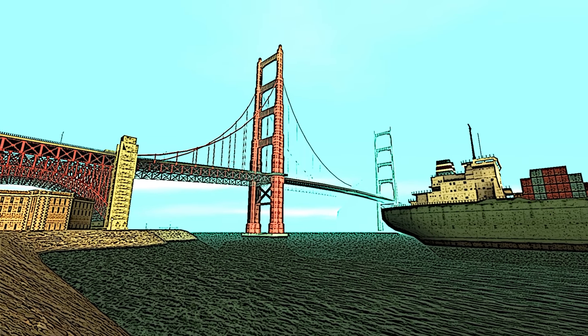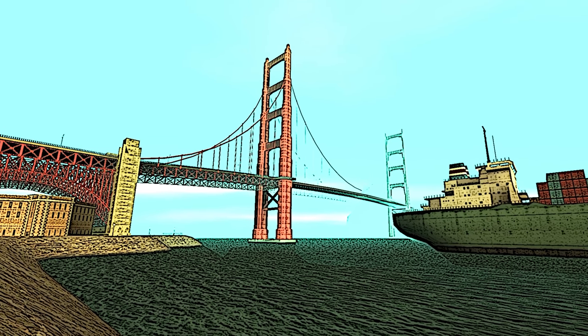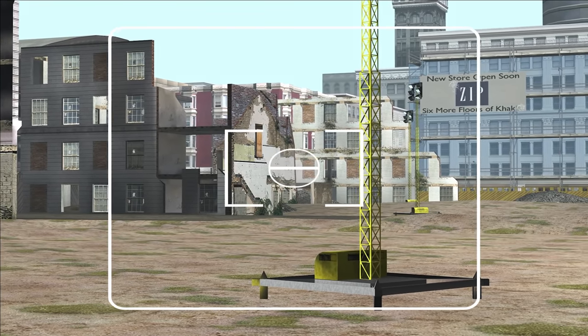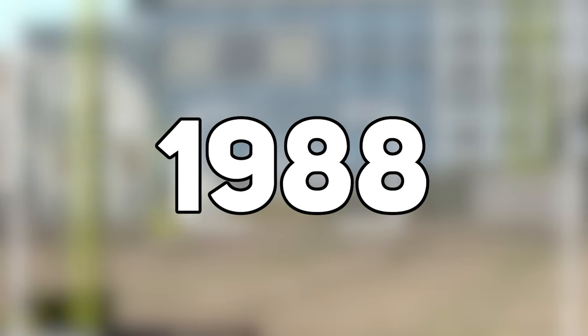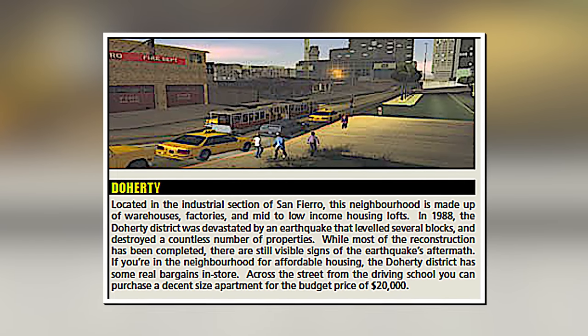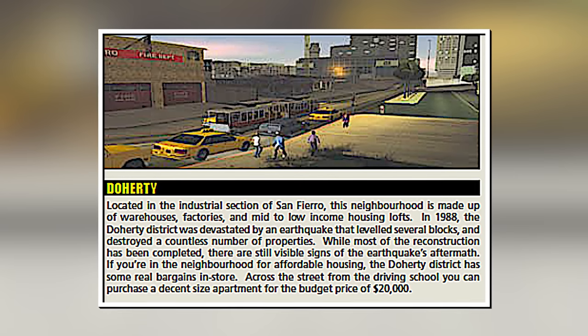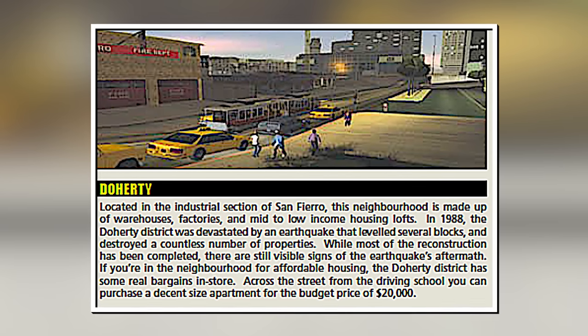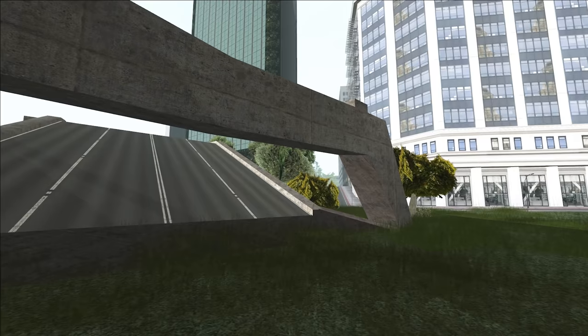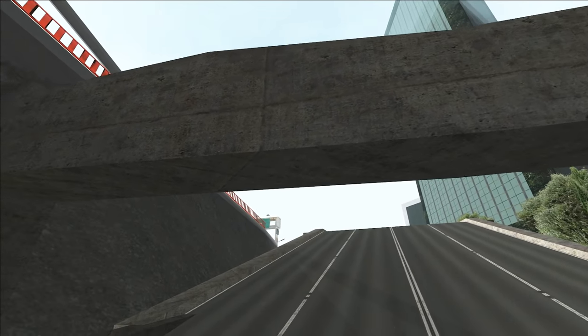Moving on, we go to the state of San Andreas, where the topic will be earthquakes. Throughout the history of GTA San Andreas, a total of two earthquakes have happened, the first of which occurred in 1988. This earthquake was very powerful, and we can learn about it for the first time from a thicker booklet that comes with GTA San Andreas in some boxed PC versions. Many tragic events took place in the San Fierro area, the effects of which can be seen already four years after the disaster.